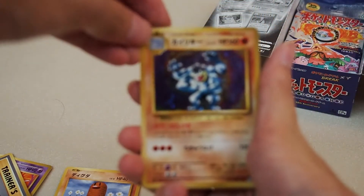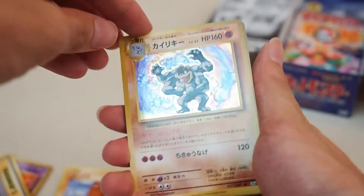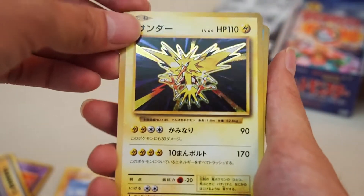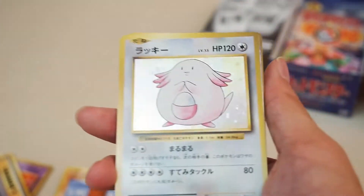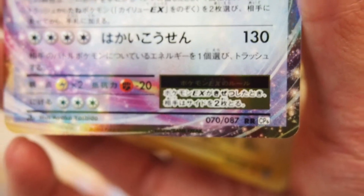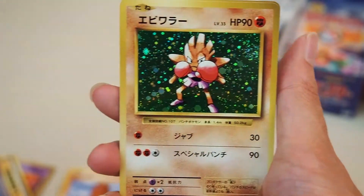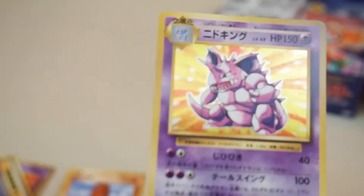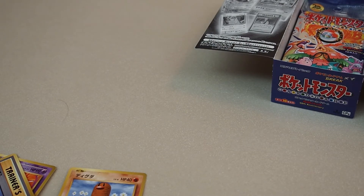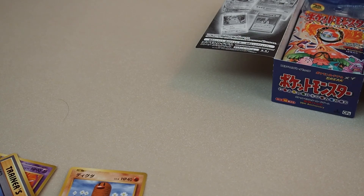That concludes our first half of this opening. It wasn't great - just normal. Our rares were: a Machamp holo, a Venusaur EX, a Gyarados, a Chansey, a Dragonite EX - not a secret rare - and a Magneton, plus a Hitmonchan and a Nidoking. Stay tuned for the second half of this opening. This is Collect Pokemon - remember to subscribe and like the video!